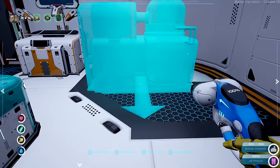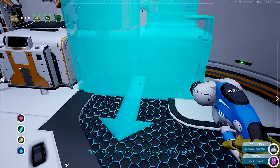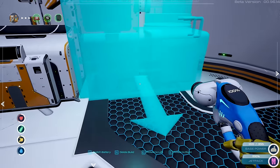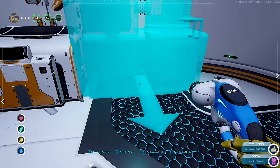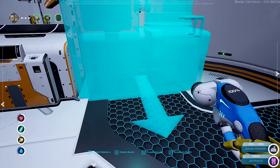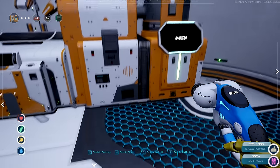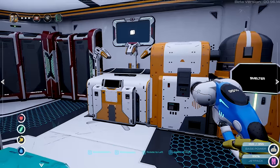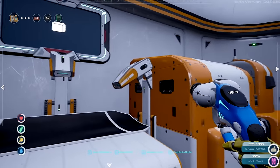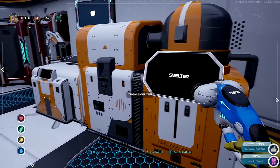Maybe we can put the smelter here — seems like important stuff. We'll put that right next to here. It clips through the wall a little but it looks nice together — like a big printing machine going in there. It looks like it's in there for a reason, so it's all good.